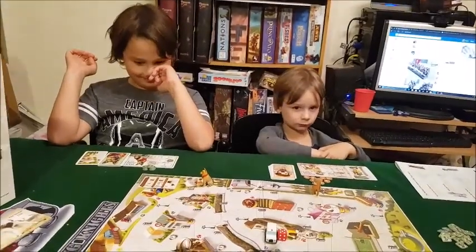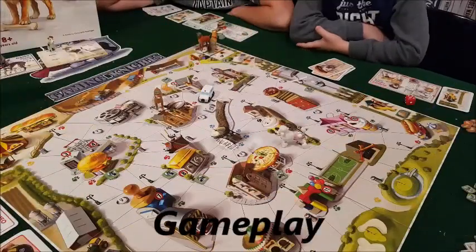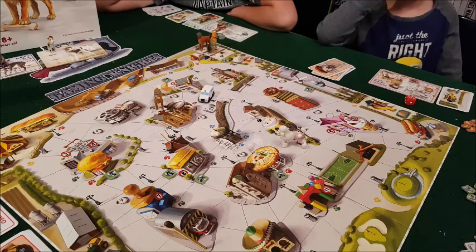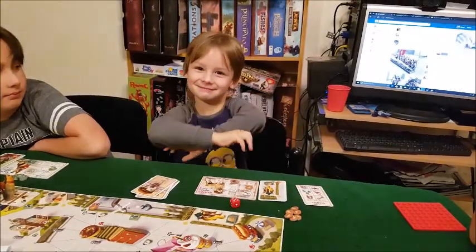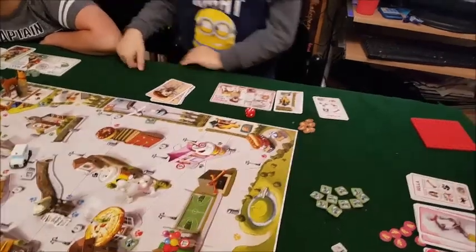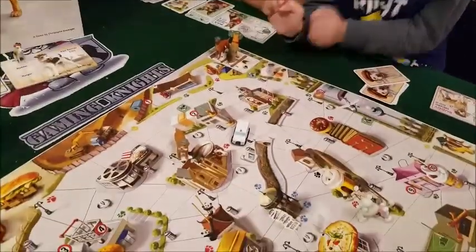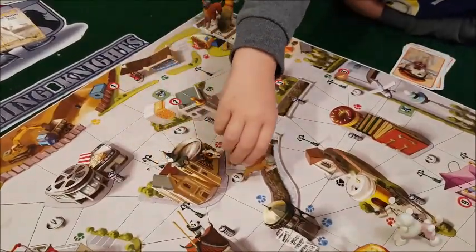Now for the gameplay turn. We've had a couple of rounds — me and Alex are in the dog shelter. It's Nathan's turn. First thing you do is move your hunger down — your dog is getting hungry and needs food. Nathan is down near the dog catcher.